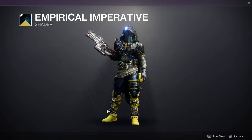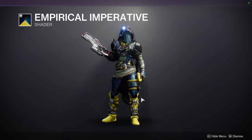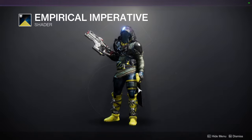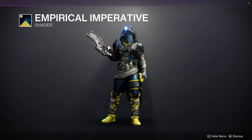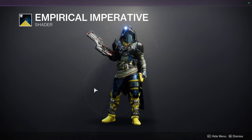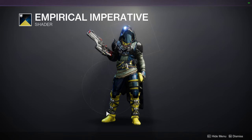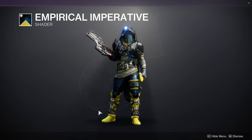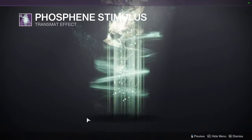Empirical Imperative is one of my favorite shaders. If you want to go for a Warmind or Rasputin-type aesthetic, you definitely want this one. It doesn't look that great on everything, but it's going to be best with plate armor — Titans, this shader is for you. I specifically made a set with one of the new Titan ornaments this season and it looks amazing. We also have Phosphine Stimulus, which is basically just the smoke shader.